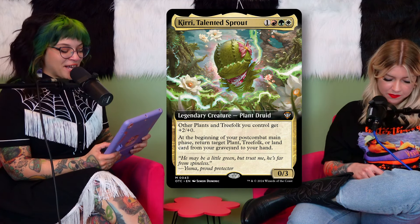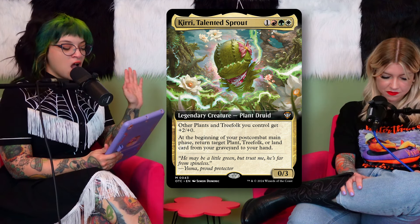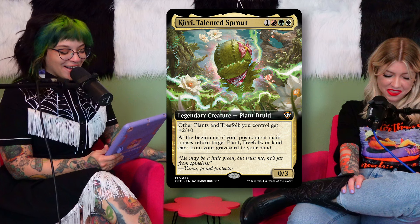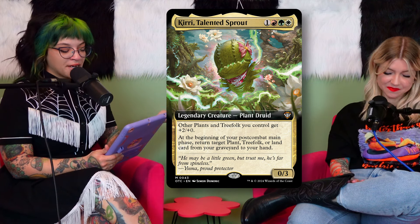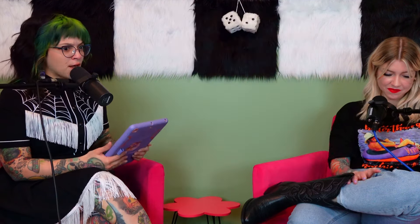We also really loved Kiri — the little baby! She's the second option for the Naya pre-con. We love plants, so when I saw this I thought they made a card for us. She's a 0/3 legendary plant druid for Naya plus one colorless. Other plants and treefolk get +2/+0, and at the beginning of your post-combat main phase you return a target plant, treefolk, or land card from your graveyard to your hand. There hasn't really been a great viable plant commander — I was building a mono-green treefolk deck but now I'll fold those cards into this.